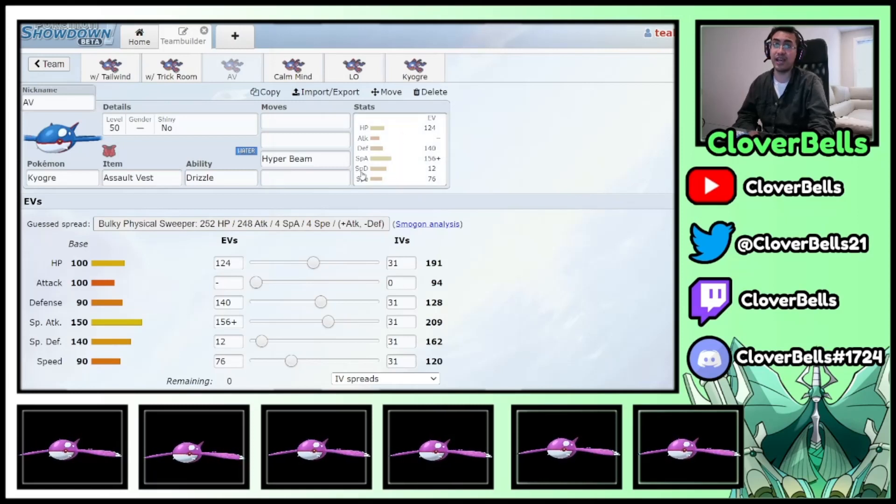Remember, this is a Dynamax candidate on the team. A lot of teams with AV Ogre only have one Airstream user they're going to Dynamax — sometimes the Zapdos or Landorus on Zacian Ogre teams. So you need another Dynamax candidate, and Ogre is a great one because Max Geyser in the rain from Ogre does a lot of damage, as does Hailstorm. This spread also helps you against Rillabooms going for Grassy Glide if you have Intimidate or Reflect on the team.